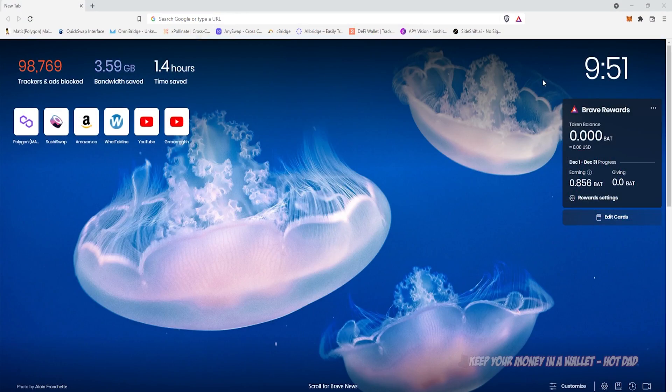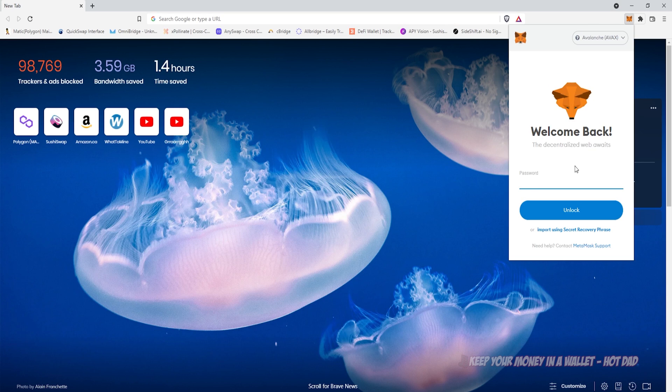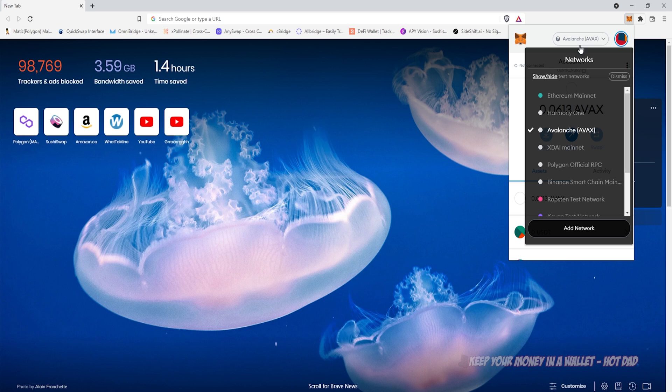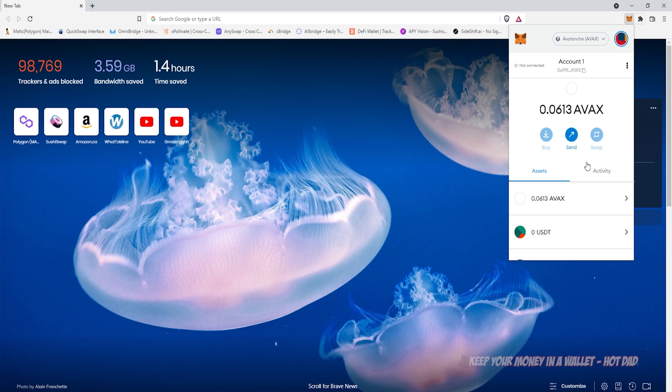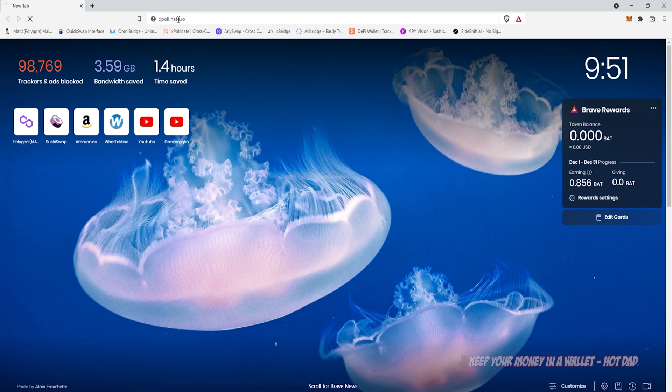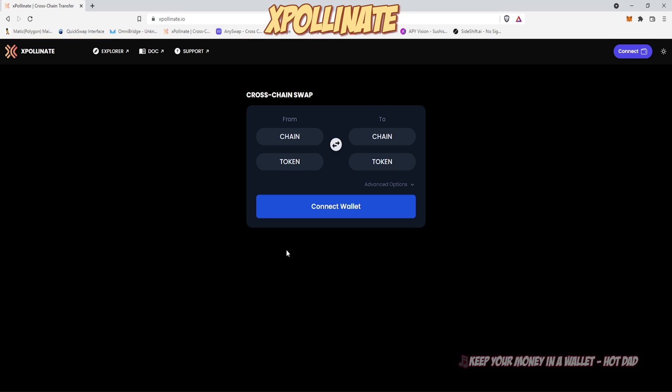So to start with the obvious one, we're going to talk about routing cross-chain. You're going to have to open up MetaMask. If you're using Wallet Connect, you can use that. I'm already set to the AVAX network and you can see I have a little bit of tokens in here. You can use any major network. There is a huge amount of network support except for Harmony, unfortunately — it isn't quite supported yet. I'm going to go to xpollinate.io and you can see they have a beautiful new interface. It is so clean.